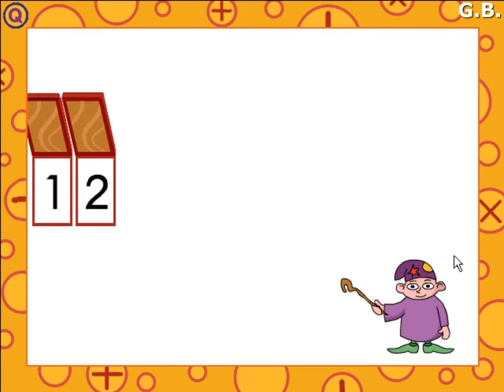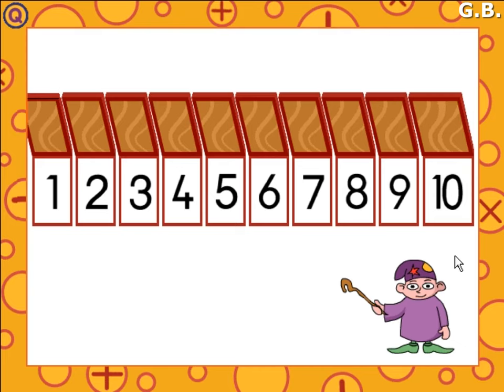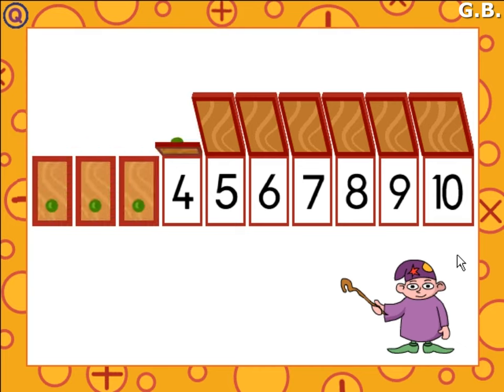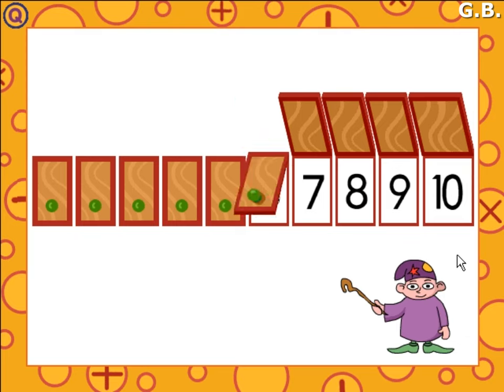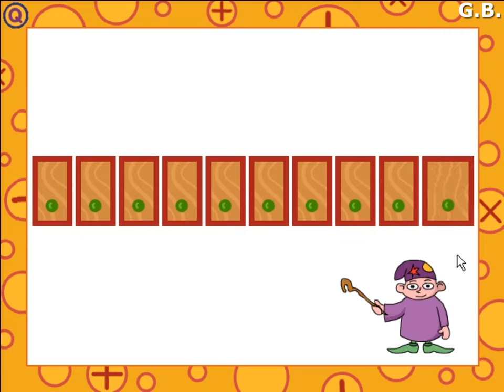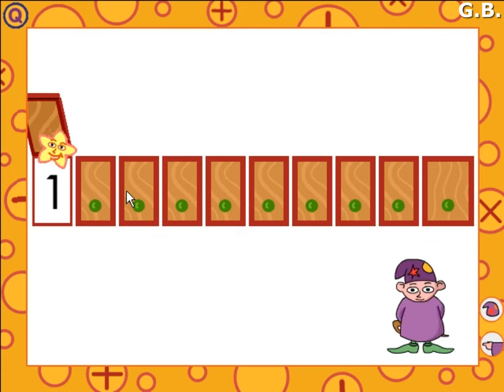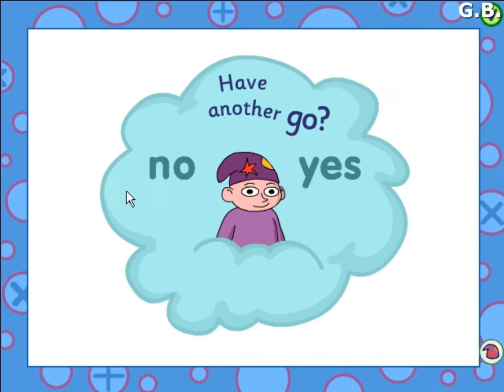One, two, three, four, five, six, seven, eight, nine, ten. Please find Twinkle behind door one. One, two, three, four, five, six, seven, eight, nine, ten. Yes, well done.